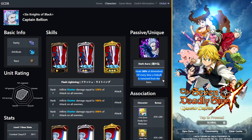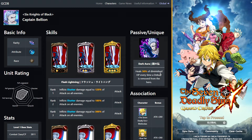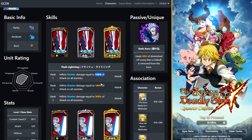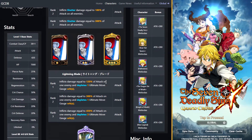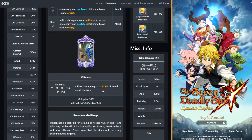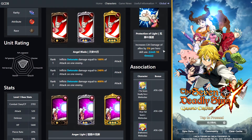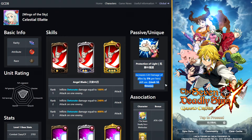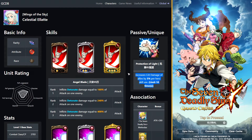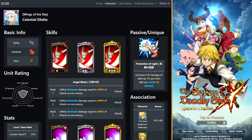Bellion heals 30% of diminished HP every time a debuff is removed from the hero. Shatter for 120% on all enemies, and he can deplete ultimate move gauges from one enemy. He has an AOE ult, which is kind of good, but 790 on max is kind of low. He's not very good. The passive on Elat is actually pretty interesting — I know a lot of people use her for knighthood boss stuff to try to get a really high score. So if you're into that and want to try for really high scores, I definitely recommend trying to at least get a copy of her. I know Bellion is on a lot of banners on JP, so we could potentially see her in the future.